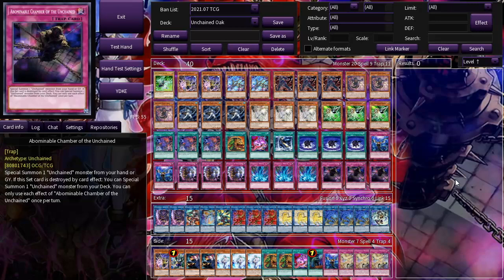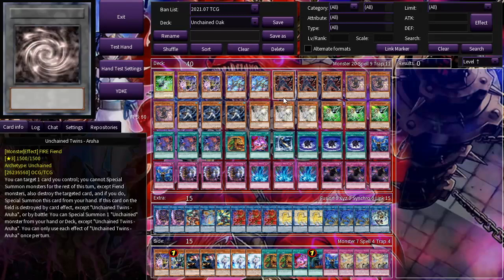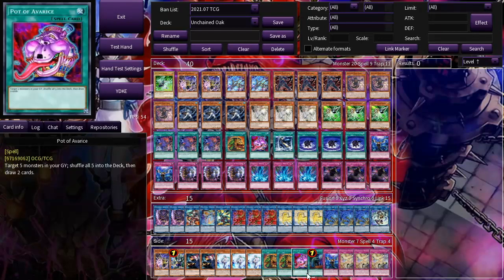Today we are on Unchained. Oak, do you feel your list is pretty normal comparatively to standard lists, or is there anything different worth pointing out? I know most lists run one dog, but what ends up happening with me is I'll get late into the game and need to get a dog out but have no way to recur it. So I run two dog, and then I run Pot of Avarice in the main deck and one in the side.